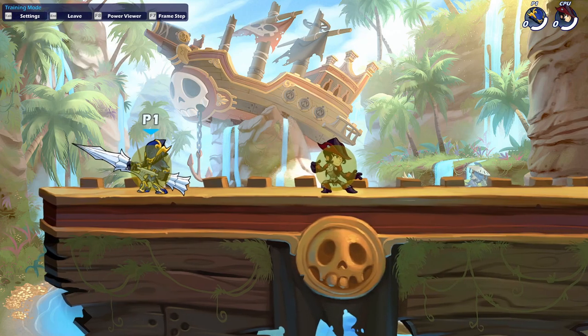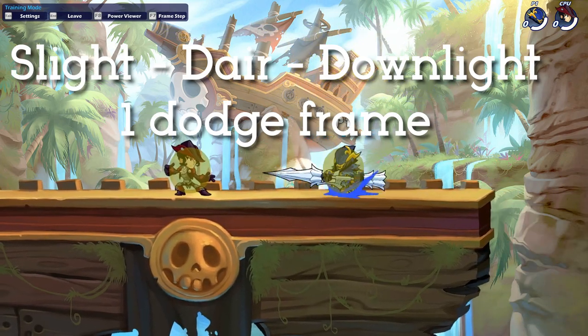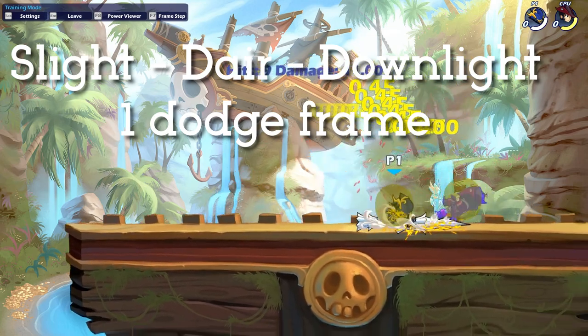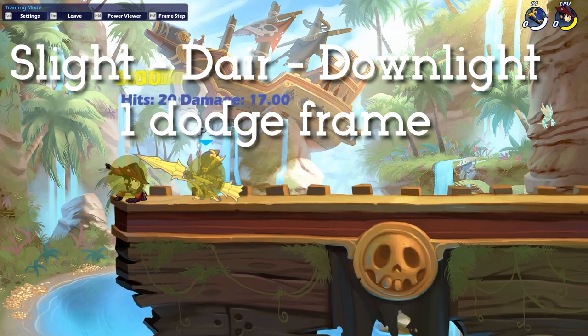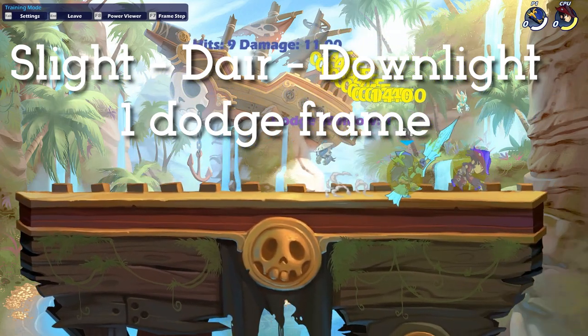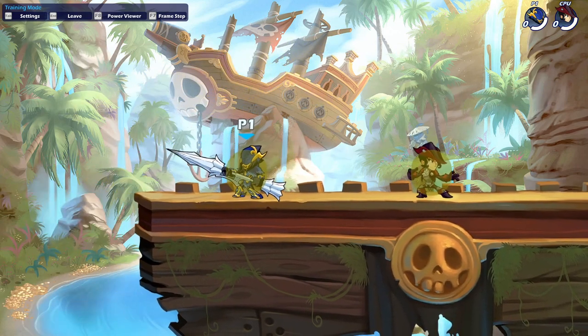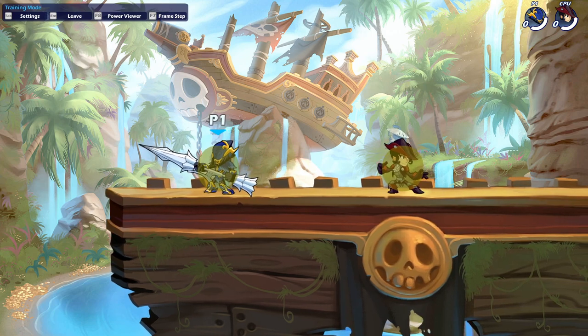Sidelight Dare is a true combo as covered earlier, but after the sidelight dare you can input a down light. Before this down light you have to do a chase dodge, and if done perfectly it can be one dodge frame. I recommend going for this as it's very difficult for the opponent to punish the down light after dodging, and one dodge frame makes it extremely tight. This is rather difficult to do consistently, but once you have it down it's a good combo to go with at early percentages.